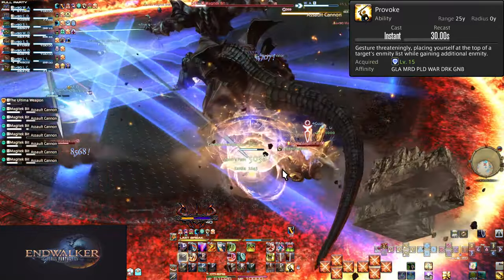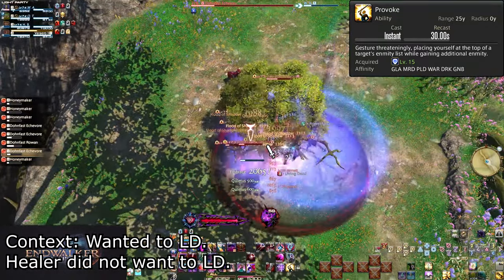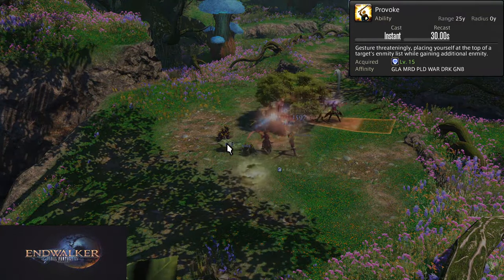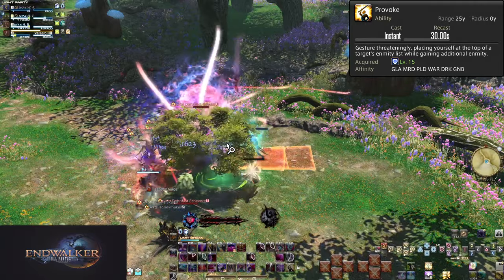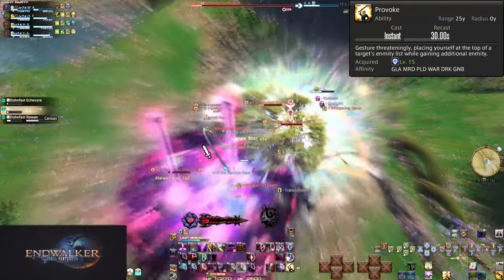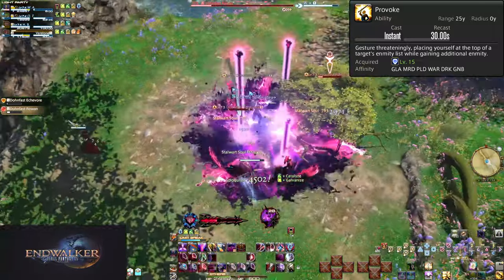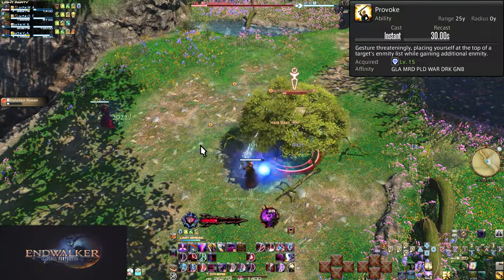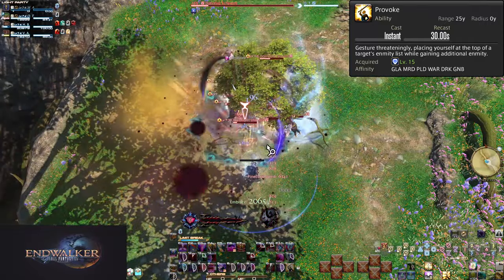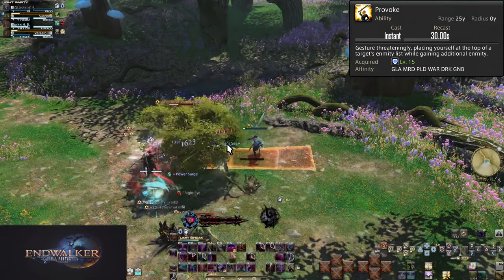The second use is when you die — equally important as the first. When you raise, wait for the healer to throw you a single heal, then hit Provoke to take the boss. This assumes you are the only tank or your co-tanks are also dead. If someone else is tanking the boss and doesn't need you to swap in, let them keep it. If a DPS or healer is currently acting as a tank, hit Provoke to get it off them. The longer you leave the boss attacking your squishy team members, the more people will die. You need to Provoke as soon as you can, but not so early that you die immediately.